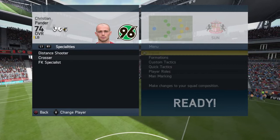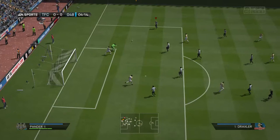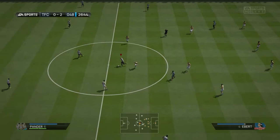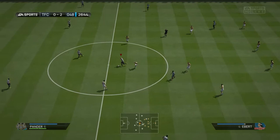You guys need to see his in-game stats — the crossing, the free kick accuracy, the shot power, absolute beast. He's got 71 pace. As we move into the gameplay here, he doesn't feel the fastest to be fair, but not the slowest by any means. That pass there just outlines Christian Panda — how did that not go in? I just wanted to cry.